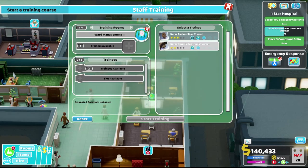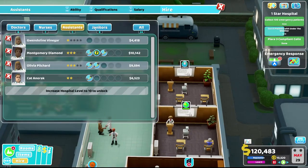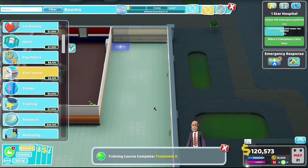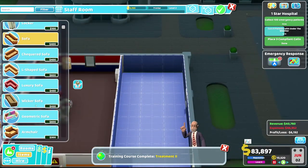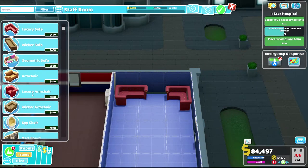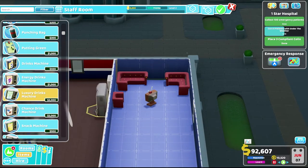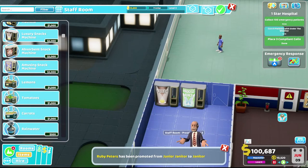Let's check on the ward. We could get someone trained up there. Nurse-wise, we're doing alright. Our assistant might need a friend. We should build a staff room — here's a good spot. We'll put it over here. And look at this — a luxury option I don't recall seeing before. Let's go luxury for our staff, even if it costs a little more.